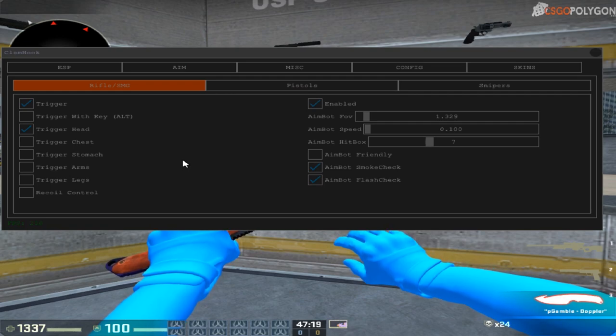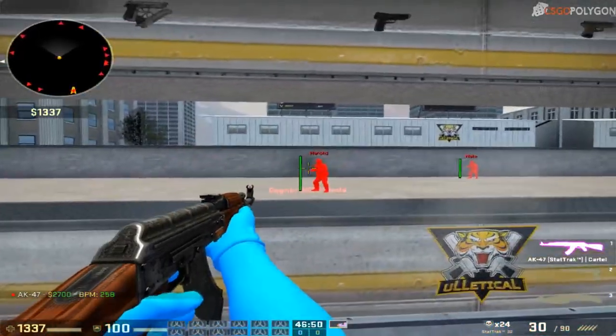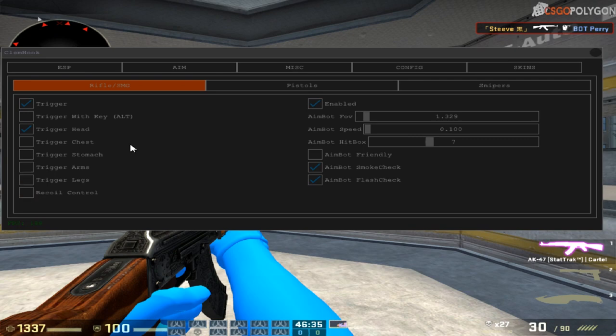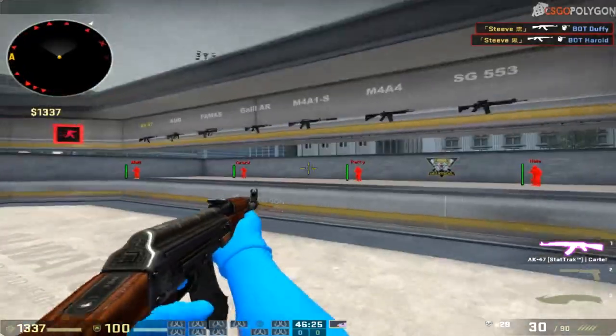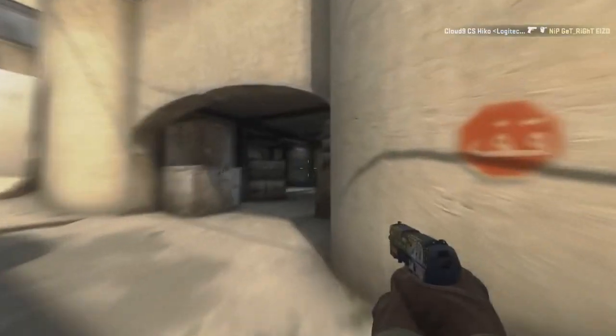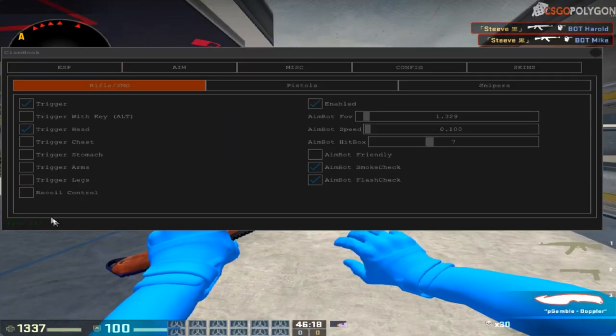Next up is the aim section. The aim part of this cheat is a bit different because you can set the trigger bot to always be enabled, or you can bind it to a key like Alt so you have to press the key. Otherwise the trigger bot will always be active. So when you hover over the head it will automatically shoot for you without you even shooting. That's pretty dope because when you make a quick turnaround fast with your mouse it can look like inhuman reactions. You can also set the trigger for everything else.